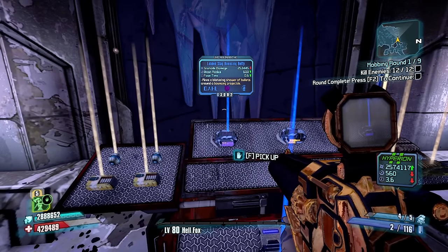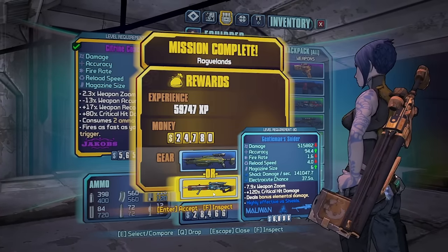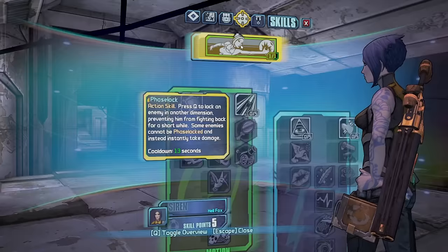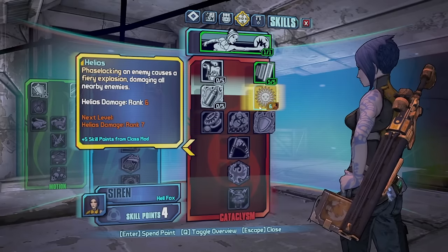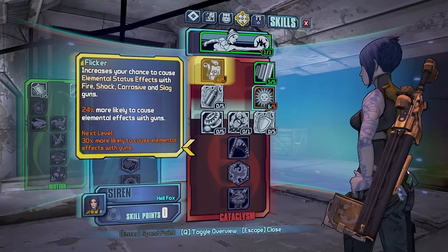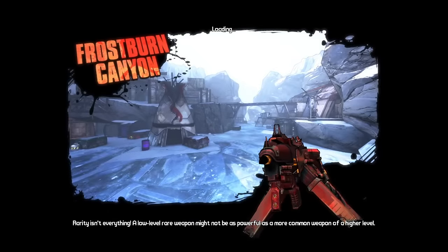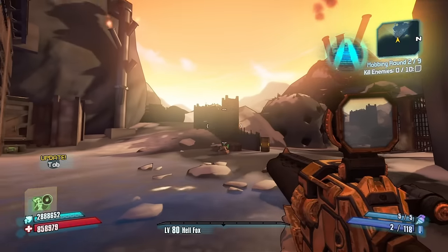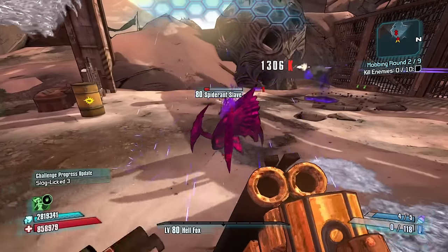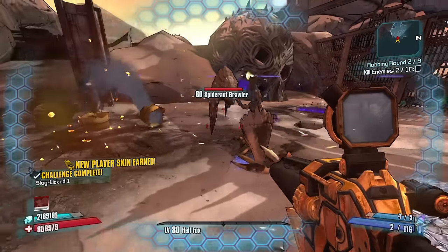Lob Slag Bouncing Betty — that's going to be a better grenade than the one I've got now. That's a nice Snyder; let's go ahead and equip it. Too many good guns to use. One point in Helios makes sense to me, and I'm going to do some points into Flicker so that my Bouncing Betty slag grenades have a much higher chance to slag. We should have a decent start here — Cooldown reduction and Bouncing Bettys for Slag.